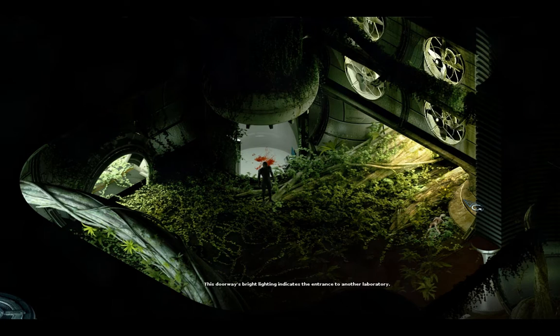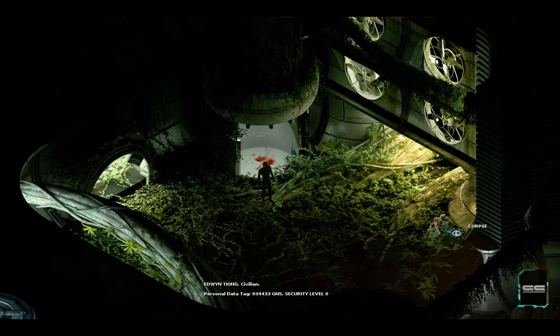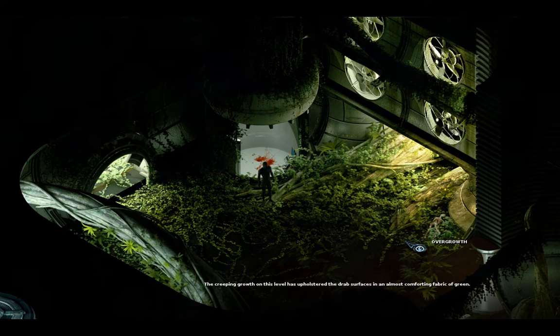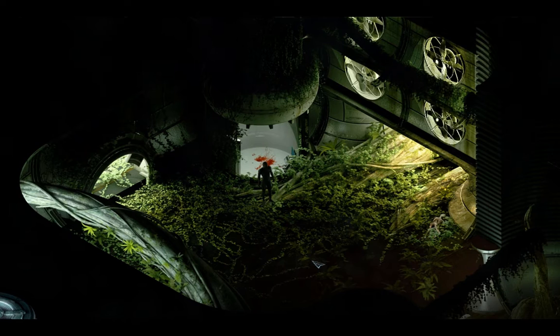Door. This doorway's bright light indicates the entrance to another laboratory. Corpse. Edwin Tiang. Civilian. Personal data tag 934433. GNS. Security level 0. Overgrowth. The creeping growth on this level has upholstered the drab surfaces in an almost comforting fabric of green.